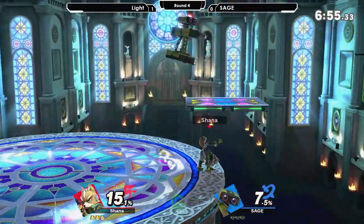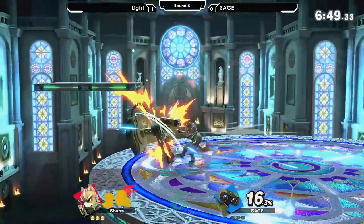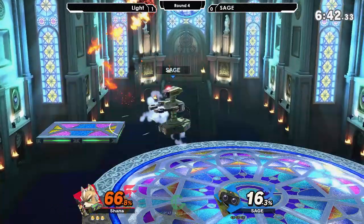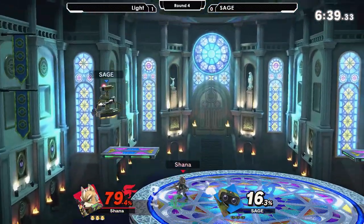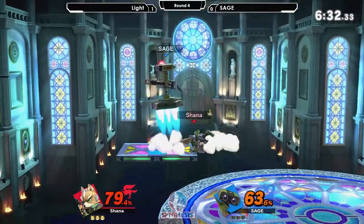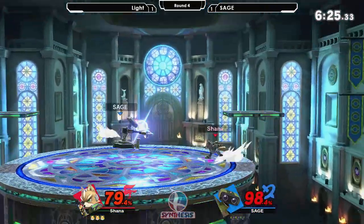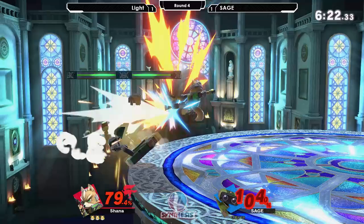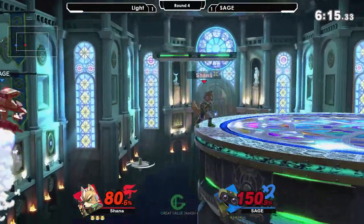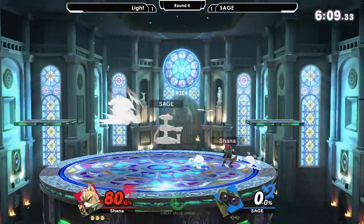Light just opts to run in and go for the up throw instead of down throw — not trying to have any mashes come in to interrupt the combo. So far we're seeing a much different change of pace. Catching with the anti-air on the up air — so used to seeing that kill early, but in this game a little more reasonable. Light finally catching his opportunity, getting three up airs even in this matchup.